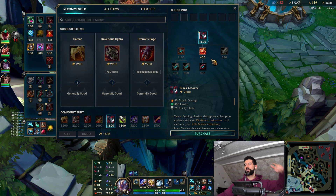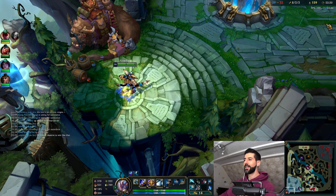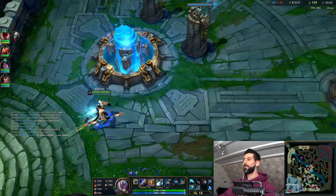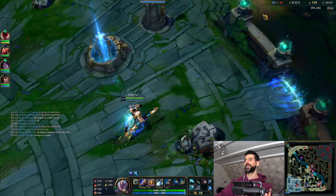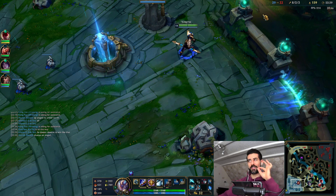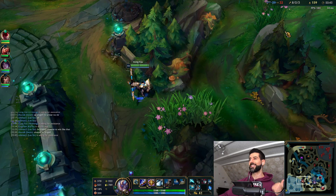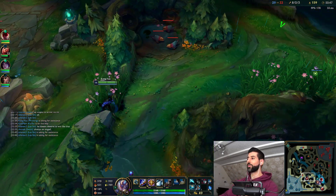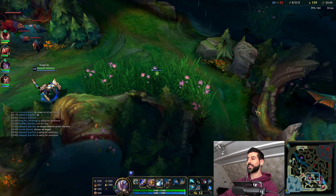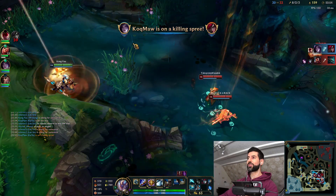Alright everybody — we got Black Cleaver! Now we got our Korean core build: Essence Reaver, Stridebreaker, and Black Cleaver. Now I will be super fast. I'll top it off with a Serrated Dirk — that way I'll have that juicy slow. You will slow people, you'll have multiple dashes, two slows with Stridebreaker, three dashes total. The enemies will not escape.